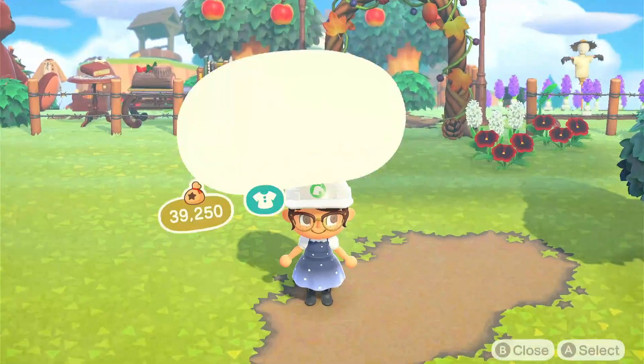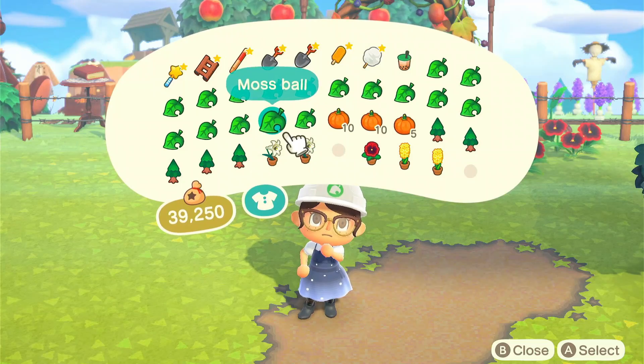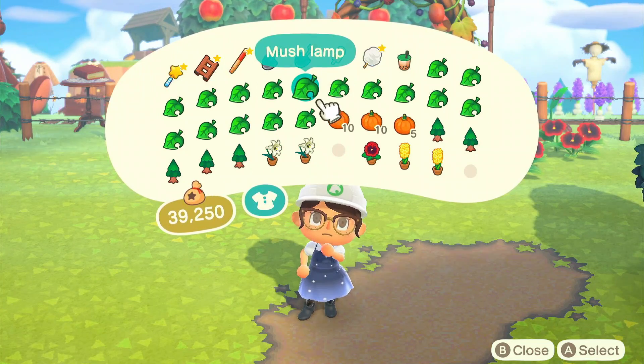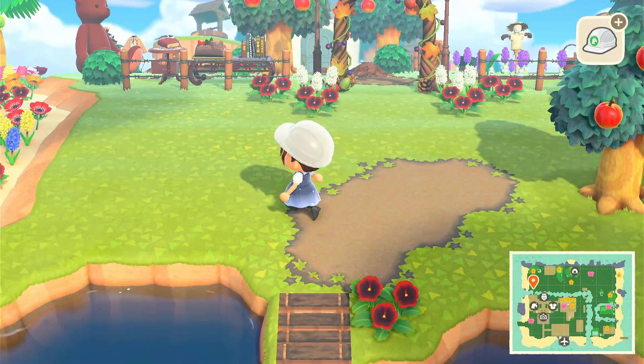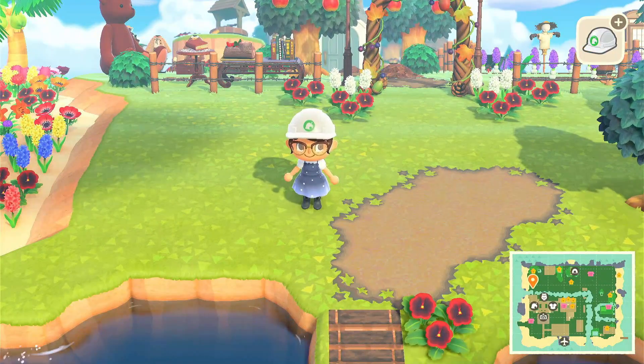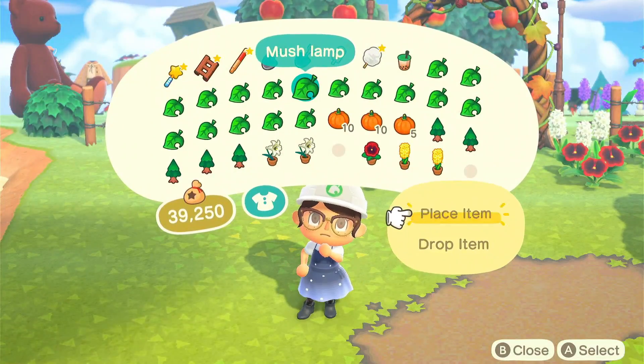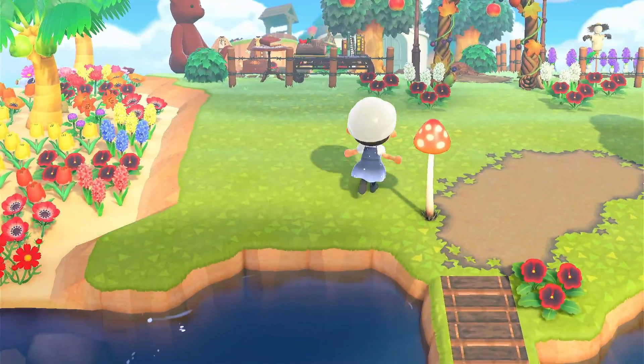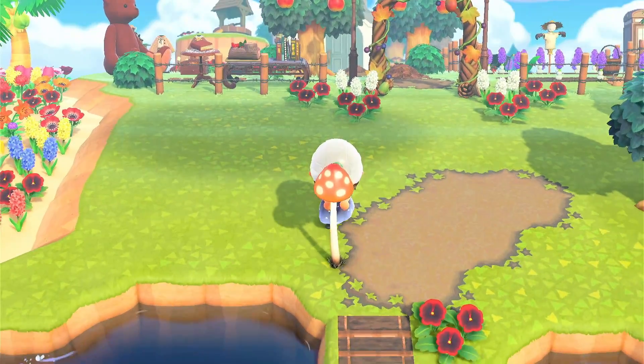Alright, I just finished placing down the path — it's just your normal cottage core nine tile path of course. The custom design code will be in the description for you in case you want to download it, and the same with that bridge down there in front of the path; that custom code will also be down there for you.